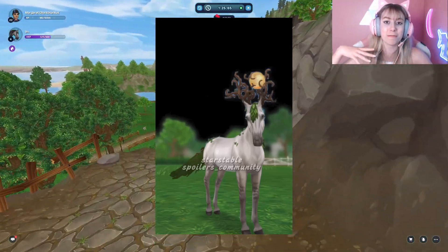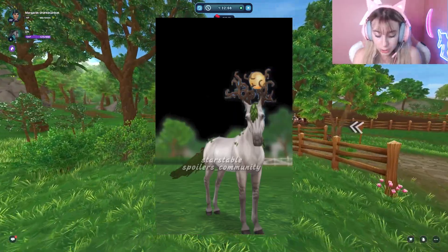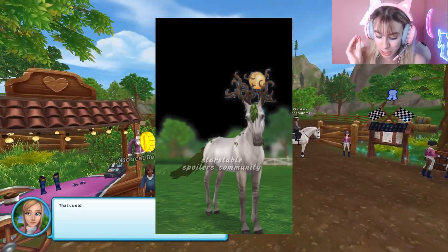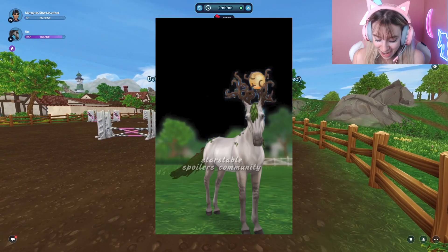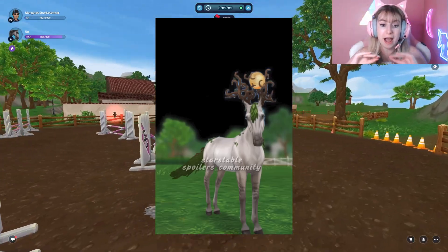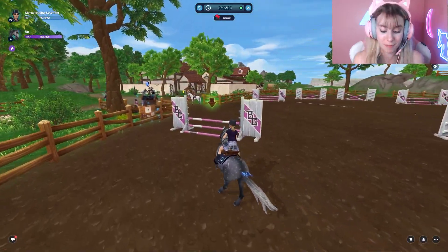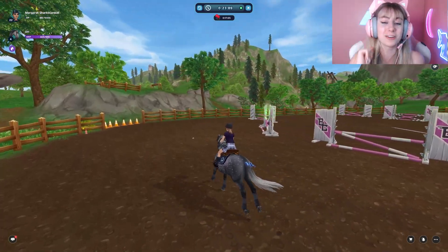We haven't really seen that addition of things on the back of horses because it would intersect with the saddle pads — Star Stable isn't going to do all that. So this feels like a brand new era. If all the magical horses look like this from now on, these are insane. The mane actually looks like vines — it doesn't just look like a mane — and we also have little purple flowers and the horns. It looks like a sun, or like the universe. The branches — you cannot tell me this is not a whole new level of magical horses.